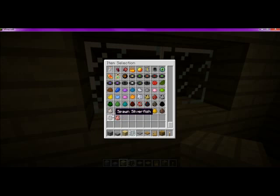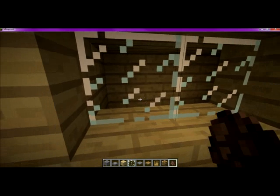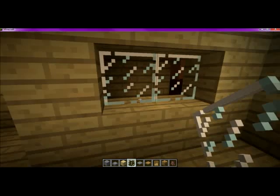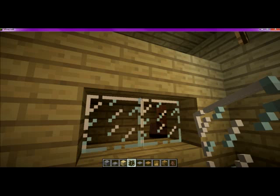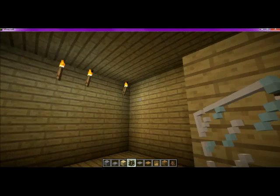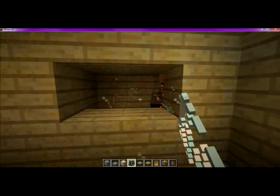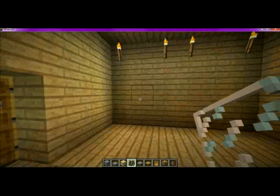Spawn a villager in there. What else do we have? Spawn a villager. And now you can all get out, sir — I'm very sorry to tell you this, but you're trapped. Alright, let's get rid of that so I can actually give the money to the person.